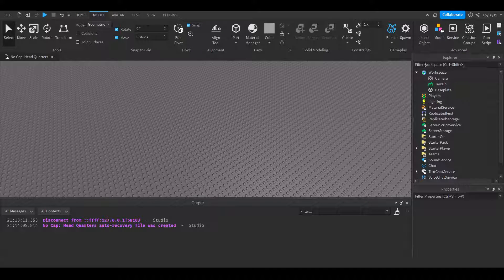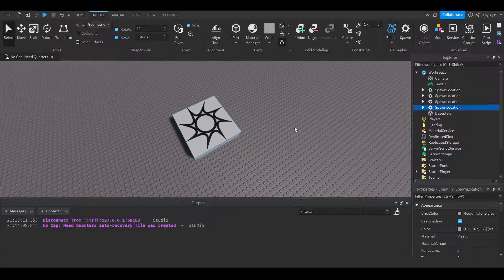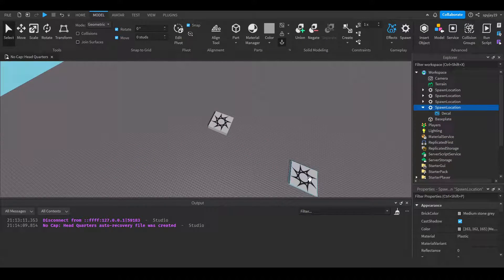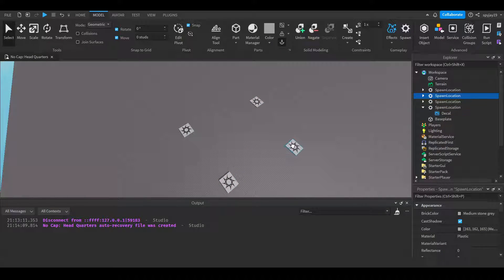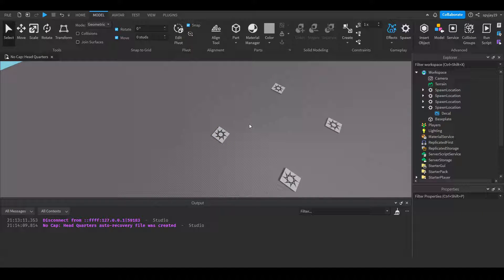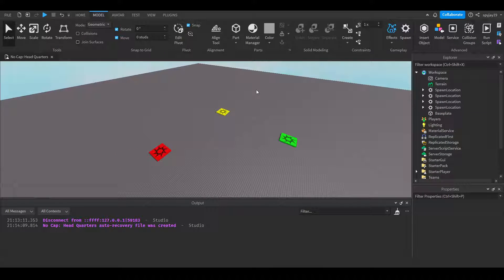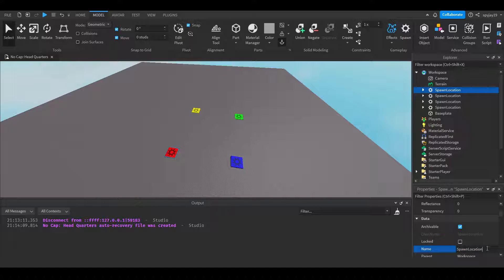Of course you're gonna need spawn locations, so we can go to Model, then go to Spawn, and we'll click that 4 times. You can get as many as you want — if you only want 2 you get 2, or 3, or 5, or 6, whatever, it doesn't matter. So let's get our spawn locations and we can go ahead and just spread them out a little bit. Then of course we're gonna change the colors because we needed to represent differences. So we'll make one red — you guys can change it to whatever colors you want — one blue, one green, and then yellow. Then of course we're gonna name them all different things: Spawn Location 1, Spawn Location 2, Spawn Location 3, Spawn Location 4. You guys don't have to worry about anchoring them because they're obviously already automatically anchored.